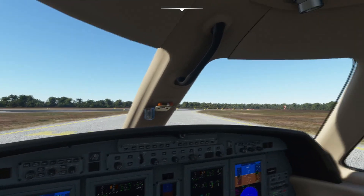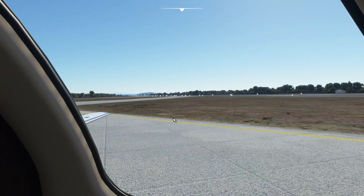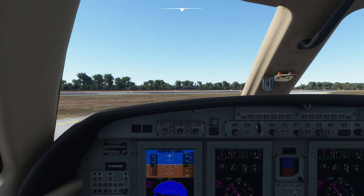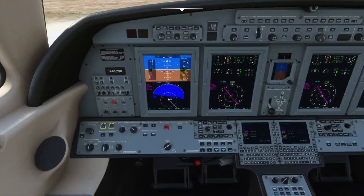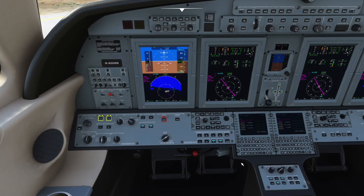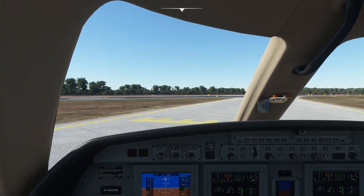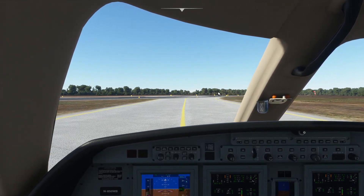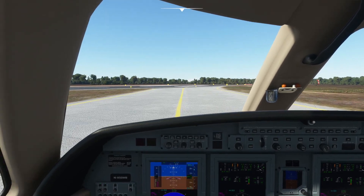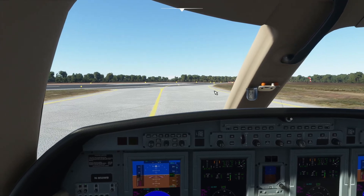Coming to the hold short marker, I'll angle so we can see. It looks clear on the approach end and all the way on the left side as well. Very nice visibility, beautiful weather. Before we go, let's get our landing light on, taxi light off, strobe light on, and make sure our transponder is on — and it is. We'll go ahead and take the runway. This puts us right at about the thousand-foot markers, so it's a decently long runway. I don't think we need to worry about going all the way to the end.